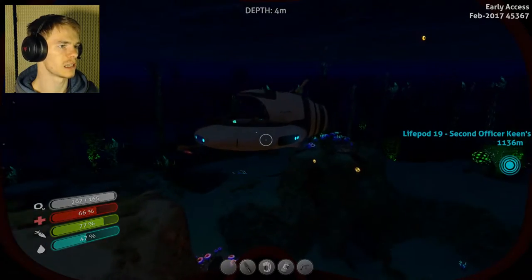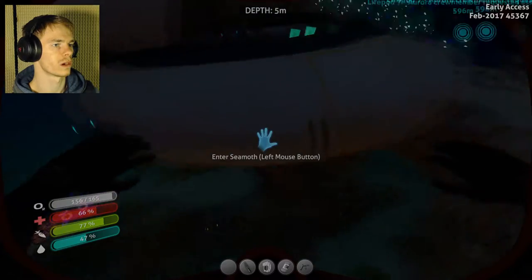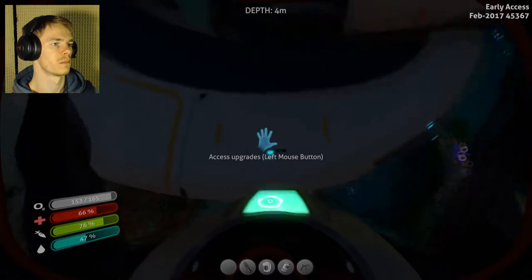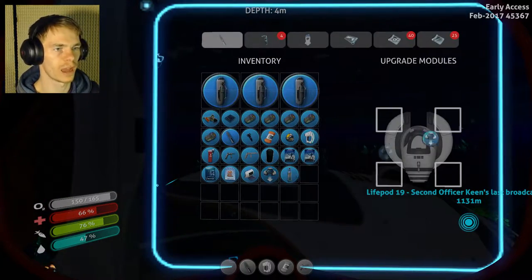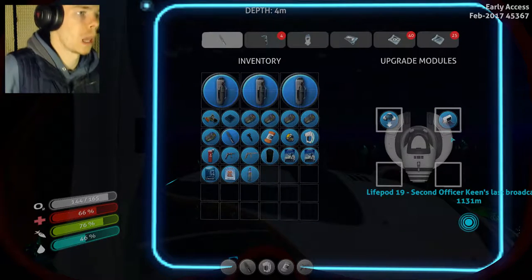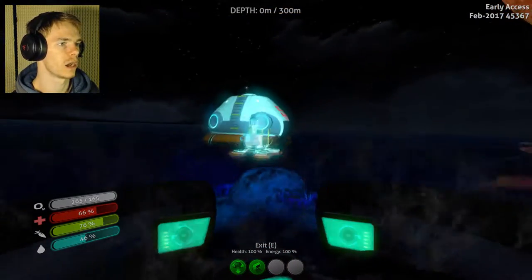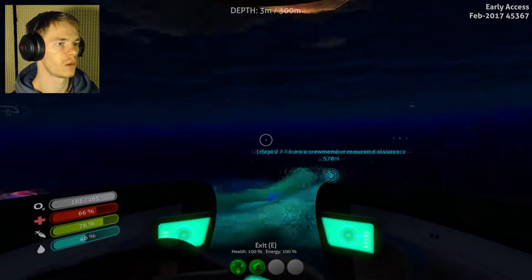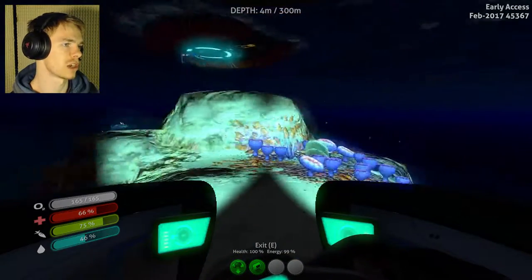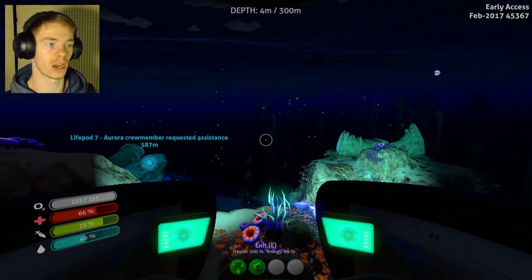And then I think on this guy there is... Upgrades — there it is, that's what I was looking for. So I have a pressure compensator and a storage module, which is good because it needs storage on my guy at all times. Welcome aboard, Captain. Welcome aboard me. Alright, here we are. And we are now ready to finally start doing actual things in this game, because I have been so busy trying to get all this stuff that I haven't really been able to do anything else like actually explore the game.